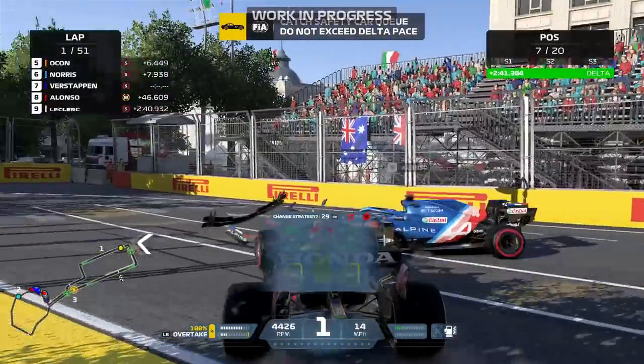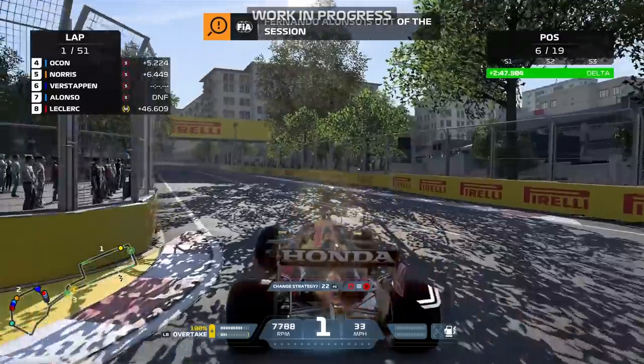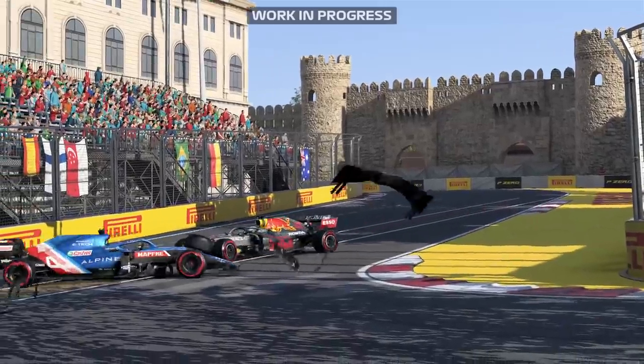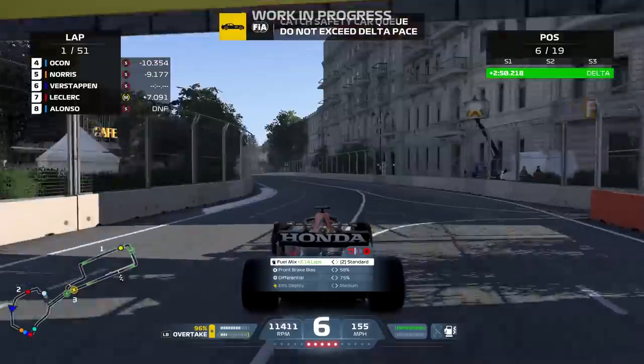That's pretty sensitive contact and it took off one of his wheels. Look at how the front-left corner of his car just exploded on contact. I think the damage model is a little more sensitive this year. Contact with the barrier on the right-hand side gave us some floor damage in this Baku race driving as Verstappen - hitting that right-hand wall, which is pretty realistic.